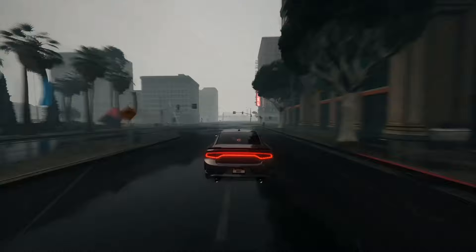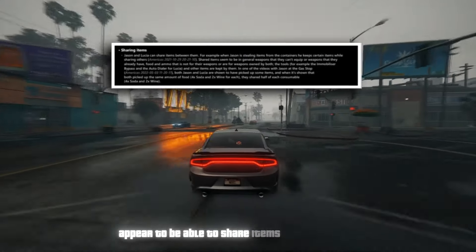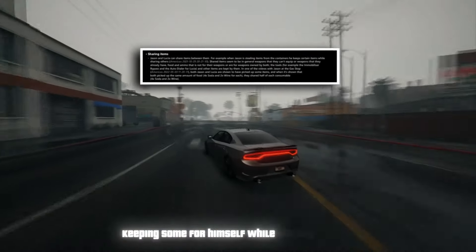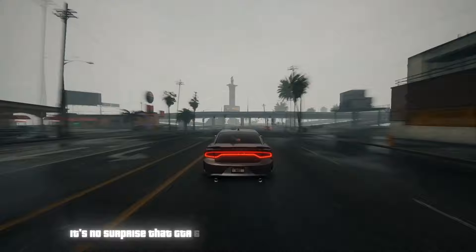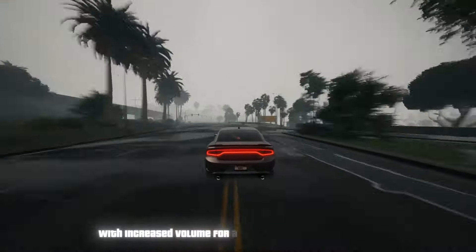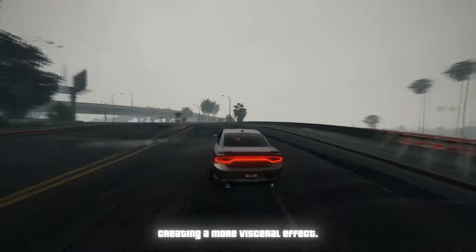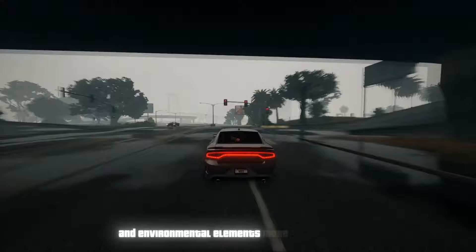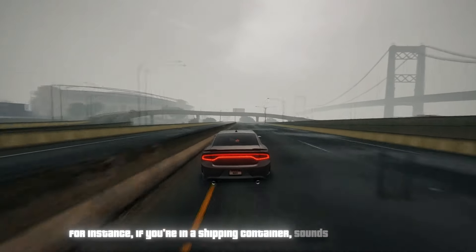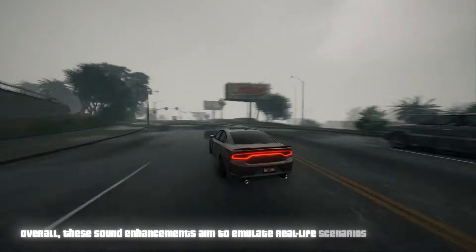Jason and Lucia appear to be able to share items between them — in one clip, Jason steals items from containers, keeping some for himself while sharing others. Regarding sound design, GTA 6 will feature more realistic soundscapes: weapon sounds are crisper and more authentic with increased volume, the impact of bodies hitting the floor will have a deeper thud, police sirens will reverberate off buildings more realistically, and sounds will vary depending on surroundings — for instance, if you're in a shipping container, sounds will echo more. These enhancements aim to emulate real-life scenarios more accurately.